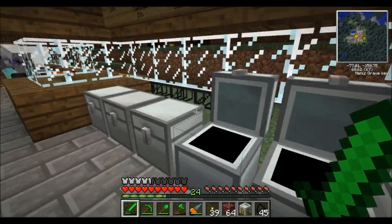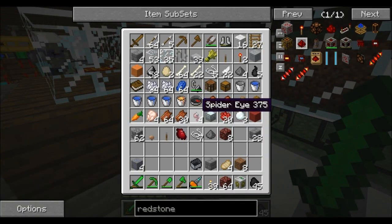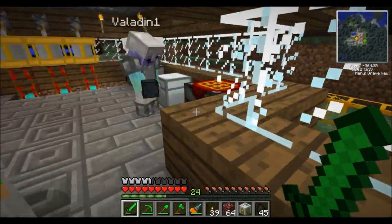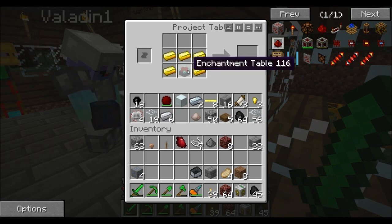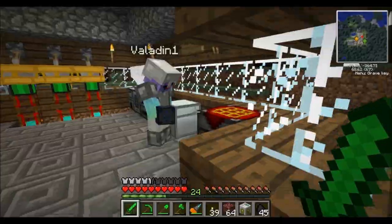Hey everybody, welcome back to another Feed the Beast. We've got Tyler and Jordan with us here as usual. Tyler needed to gold up for something — turns out he made an enchantment table. Actually, put the enchantment pebble back — the enchantment pebble makes the chunk loader. All right, so you've got the chunk loader.